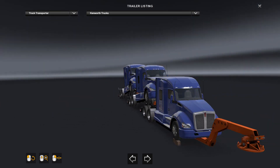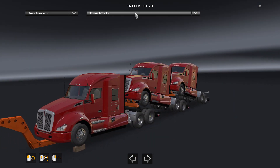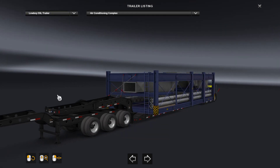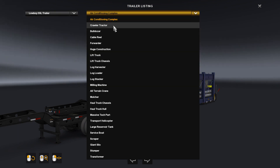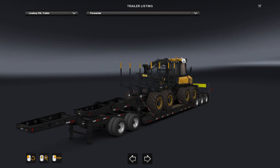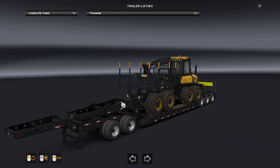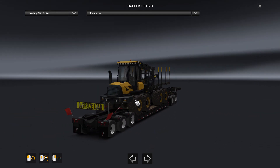We also have the truck transporter — three Kenworth trucks in different colors. Then there's the low boy 55L trailer. And we have the forwarder — this guy goes out in the forest and collects all the cut-down trees. If you play Farming Simulator, you can actually drive and own one of these.